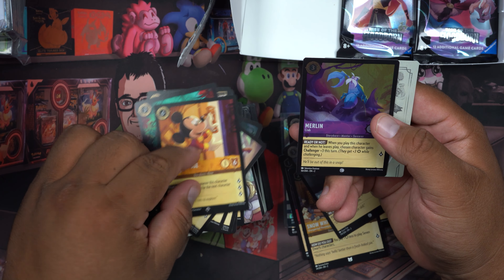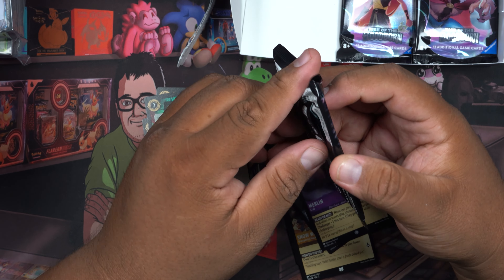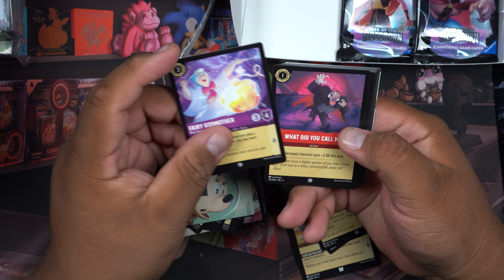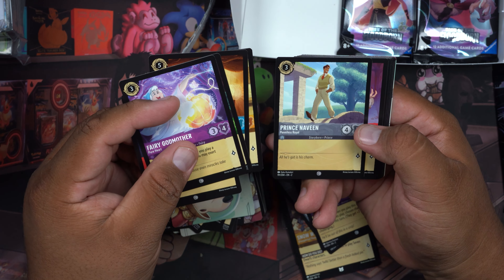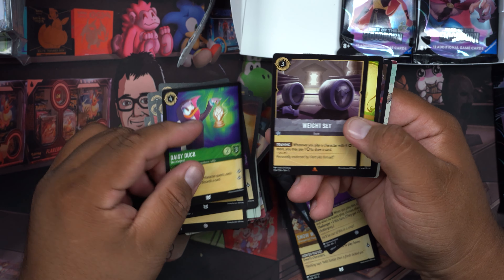What's this — Mickey Mouse? And Merlin as a crab! Yeah, this is okay, I'm digging this new set. The set just came out recently, guys. And Rabbit, Gopher, and Mother — oh my gosh, I'm just absolutely excited.